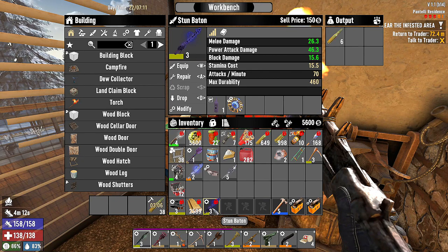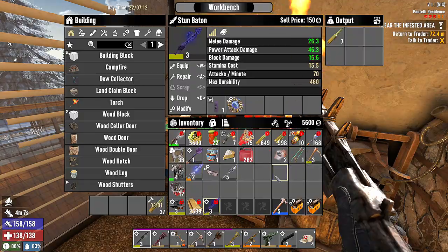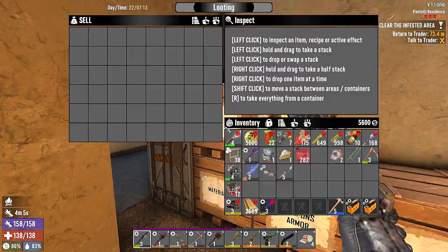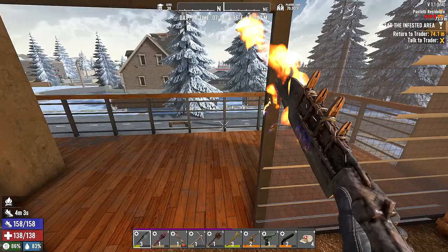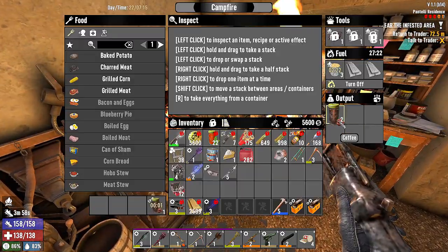I think I'm going to sell this stun baton... maybe not, I'll keep it. The rest of this stuff, we'll sell a few things here to try to sell to Jen. We have - we're on a mission today. I was going to wait, but you know what, let's just - oh, there we go.